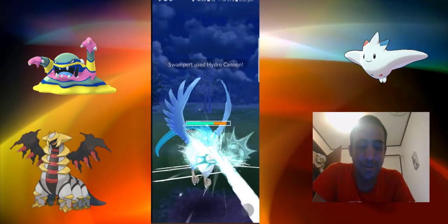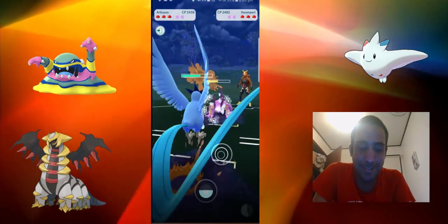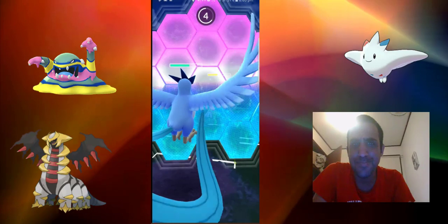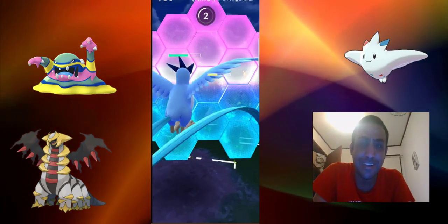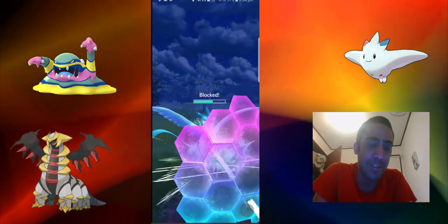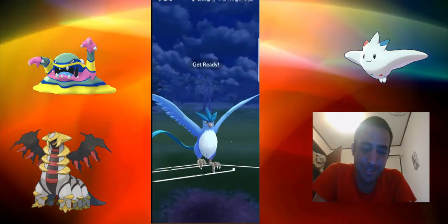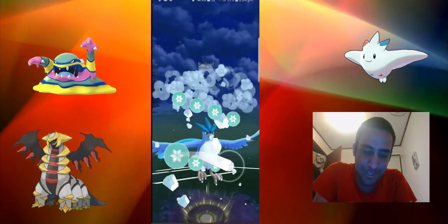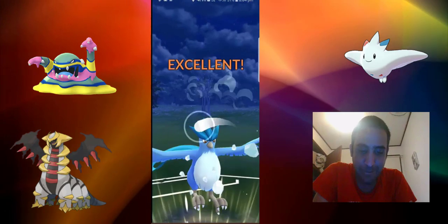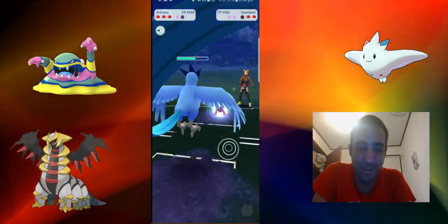I should have shielded there. Basically, once you've lowered the attack twice, you don't really need to shield, because unless it's super effective, the damage output from your opponent is gonna be really low. So we're gonna do that and let him go. He's in a position where it's not ideal because he can't use his Earthquake — that's not going to do any damage at all.